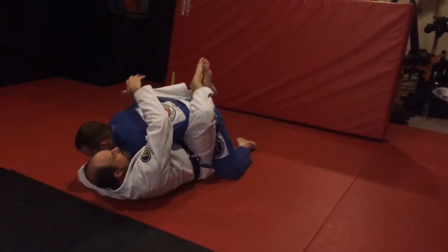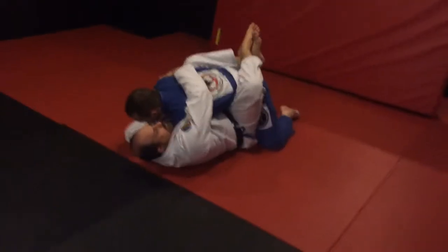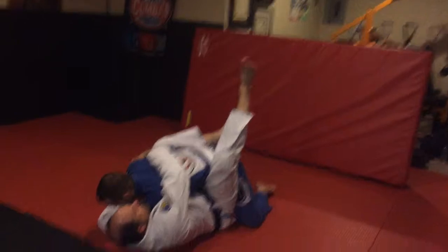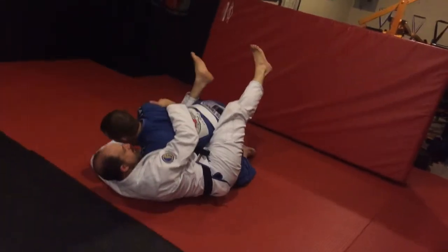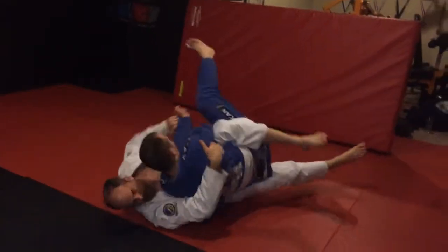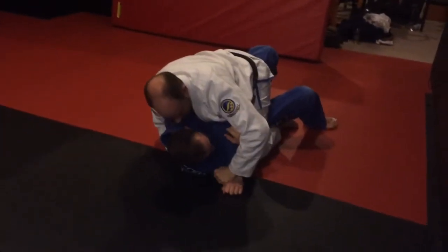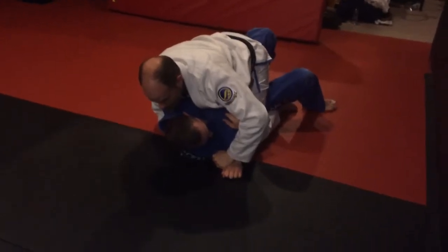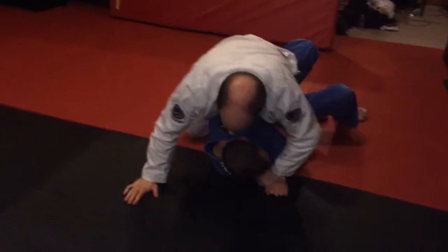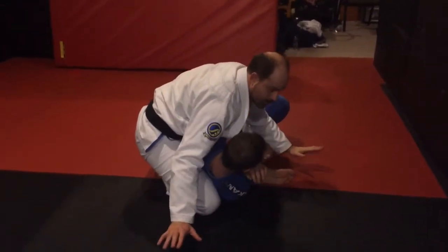Now I'm going to reach over and grab my hand all the way into the armpit. Once I get a good control of his armpit, as I'm pushing down on his other hand, I'm going to open up and push down to wing my hips out. I'm going to kick up and swoop, keeping heavy pressure as I come around. I want to control this arm so I can set up armbars in the future. I like to stop, control, and come up into the S-mount control position at the end.